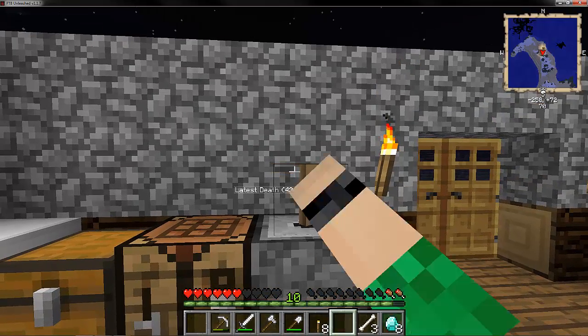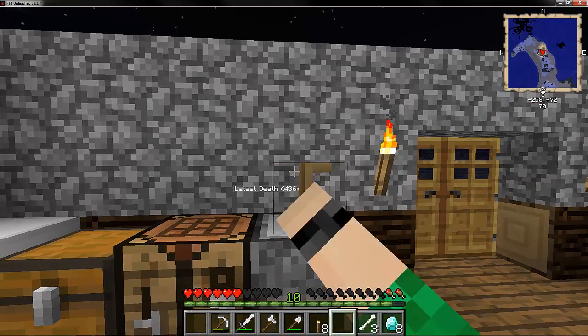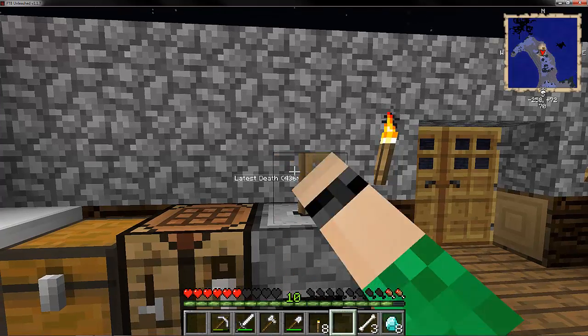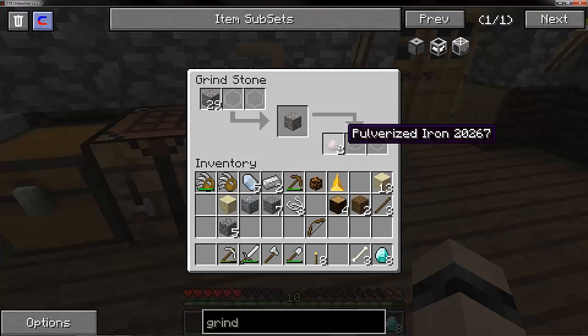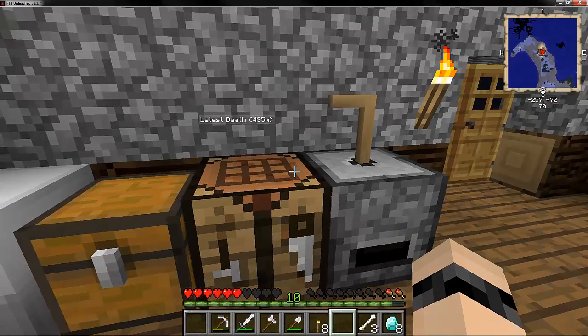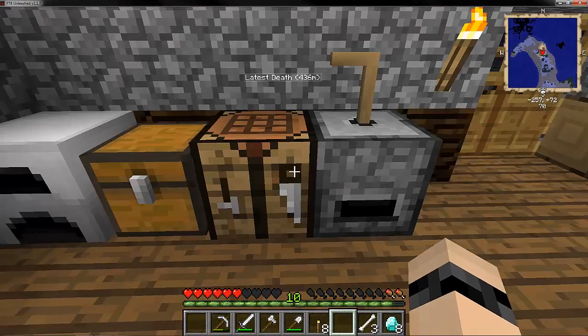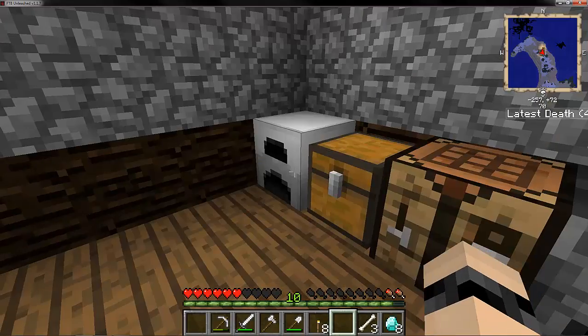It chucks it in the middle, and if I do it enough - I think it's eight cranks to do one. Yeah, there we go - pulverised iron. And then you chuck that in the furnace, whatever you call that, and you make more ingots.